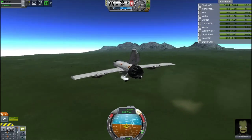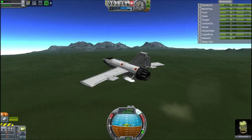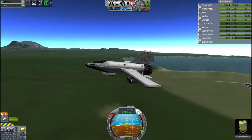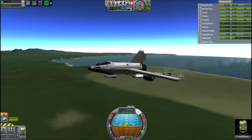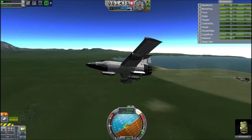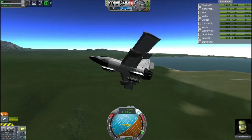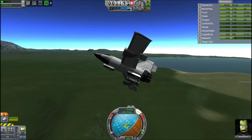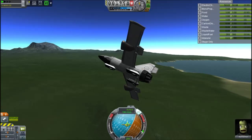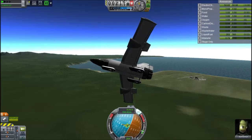I grab a quick crew report over Kerman's shores, because this has to have some scientific value. It's very efficient because it's a jet engine — one that has a power band really perfect for lower atmosphere. The difference between turbojets and normal jets in this game is that turbojets have their ideal power band quite high in the atmosphere, maybe 10-12k, but this one is better for quite low down.